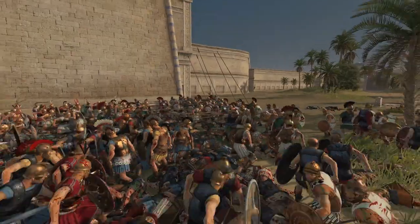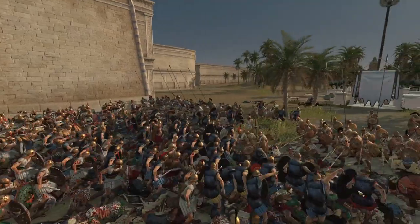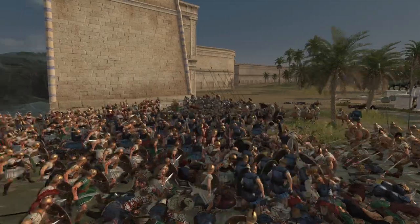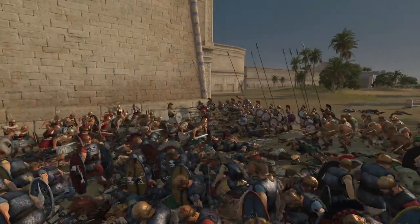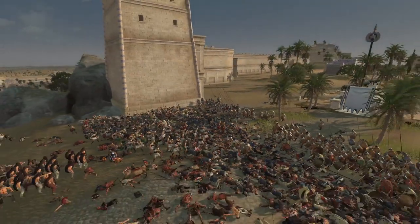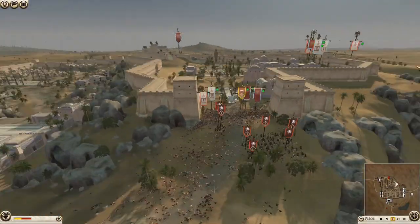Anything that comes up against this pike line just breaks - it stands for about five minutes, breaks, and then it's back again at some point. There you go - everything's falling back. Egypt's stuff is retreating, breaking, fully gone and shattered. He's got one unit over there but that's just gone. Balance of power is now looking a lot more favorable for the defenders than it was earlier.